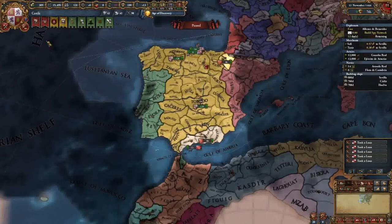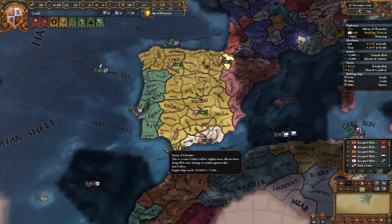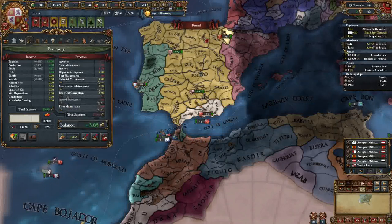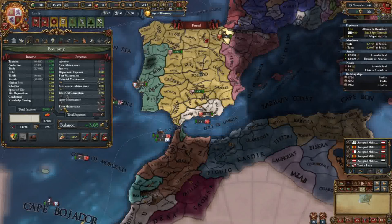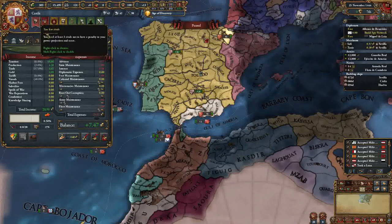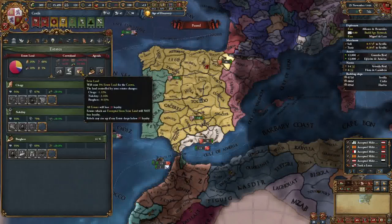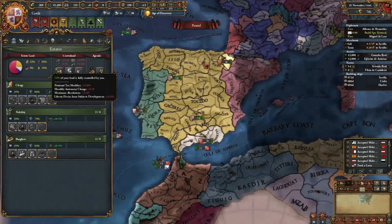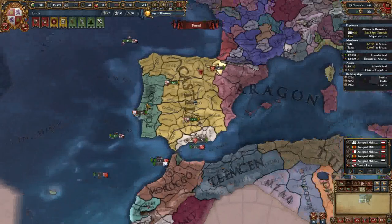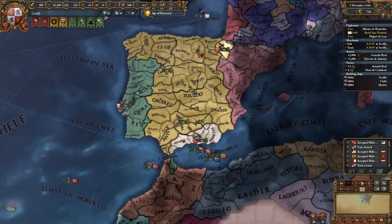We're finally unpausing the game. Our troops are moving down south. We have a fair amount of time before this becomes 20, so we can turn off our army maintenance and see how much money we're making - we're making a lot. There's another thing I forgot to do: we're going to seize land. Now we're back up to 10% crown land and we've halved our autonomy penalty. It is an overwhelming game but very rewarding when you learn it.